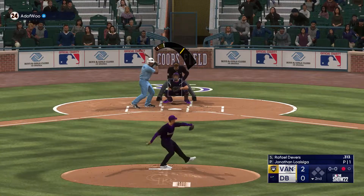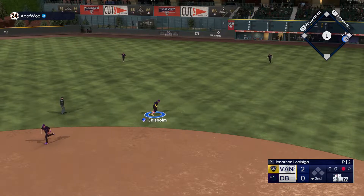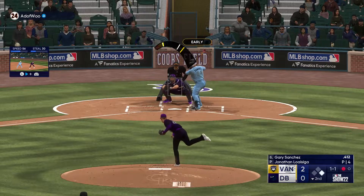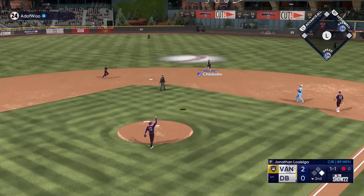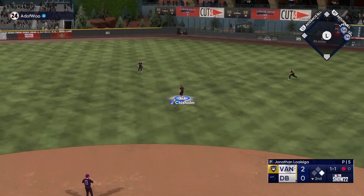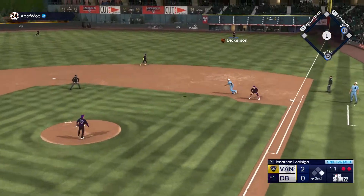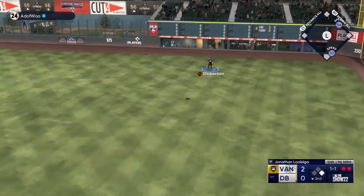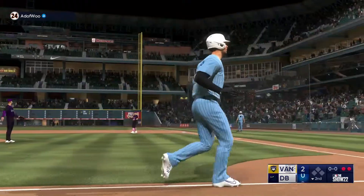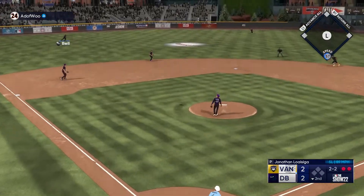Bottom of the second — Loisiga now pitching. Rafael Devers hits one on the ground at Jazz Chisholm — Jazz has diamond defense, parallel four, and he's gonna boot it. One gone, Gary Sanchez on first. Gary gets popped out to shallow center field — Jazz makes the play this time. Two gone. Matt Olsen on the 1-1 — against right-handed pitching, John from the wise guy, and Matt Olsen is gonna go deep. It'll now be 2-2.